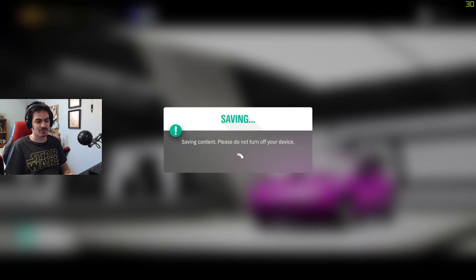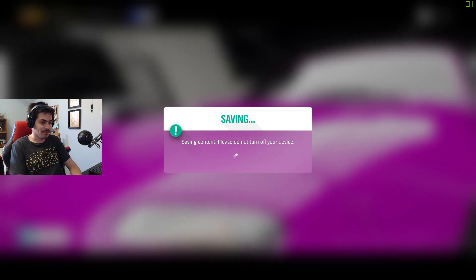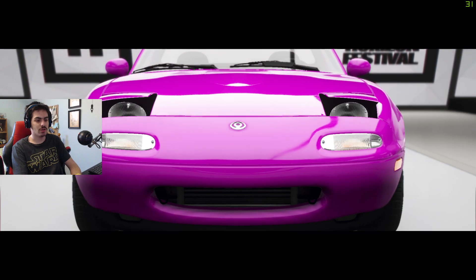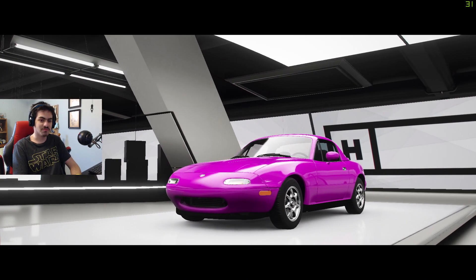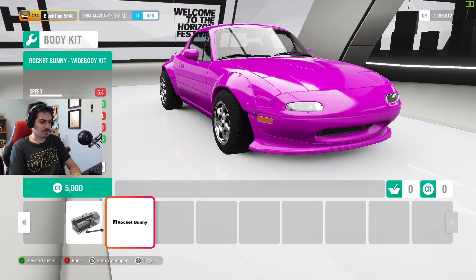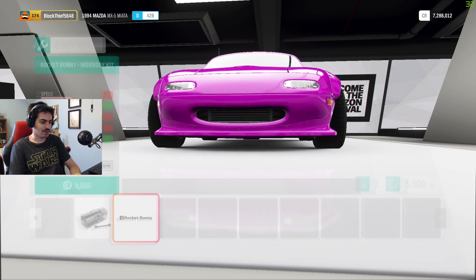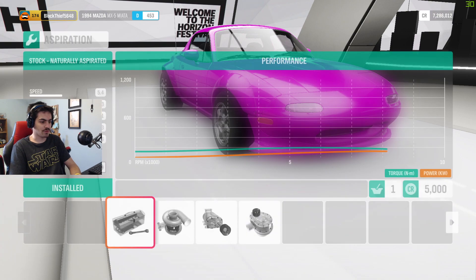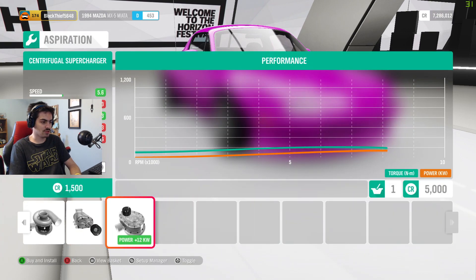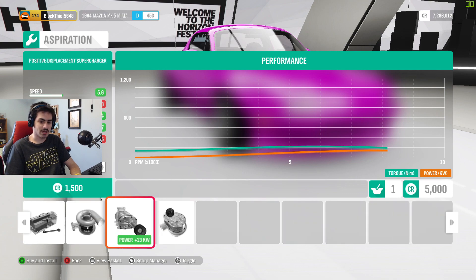25,000 credits dumped on this. It's not credit-based, it's time-based and class-based. Now, I'm not obviously driving it bone stock, but D-Class only goes up to 500, so there isn't a huge amount of room, especially with brakes. There's a Rocket Bunny body kit available. Braking does improve but the track gets very wide — I think I'll go for it. Raises it up to 453. Let's put a supercharger on it.